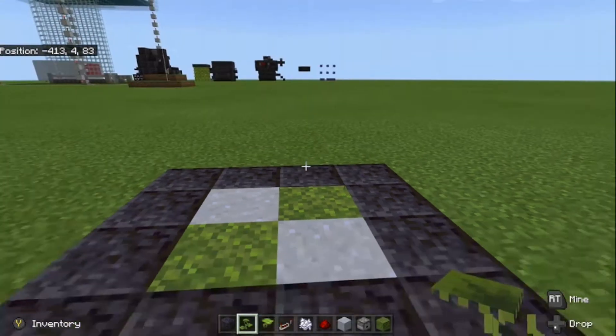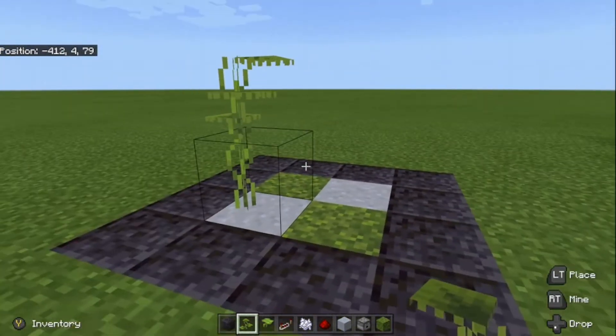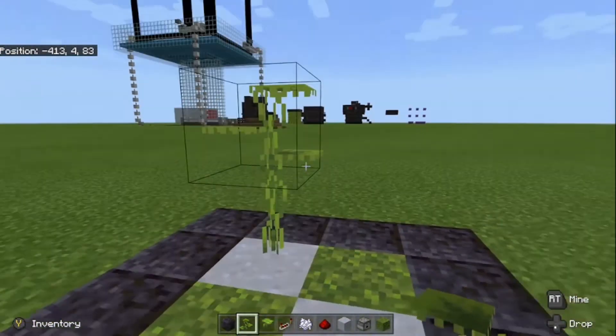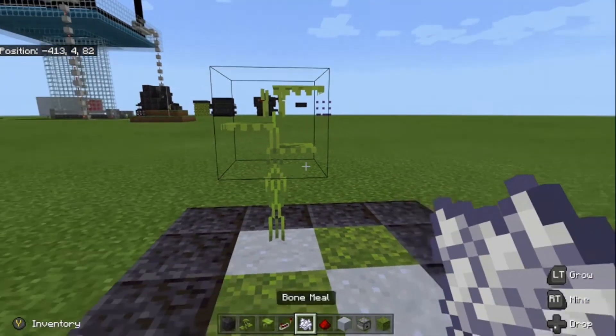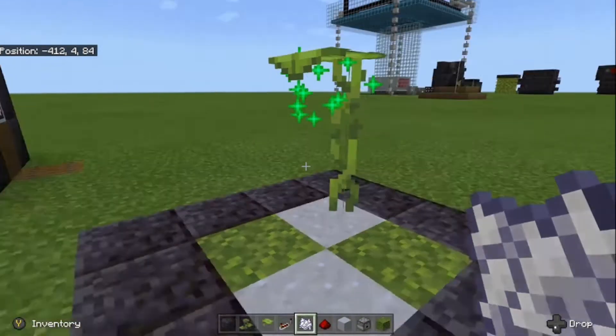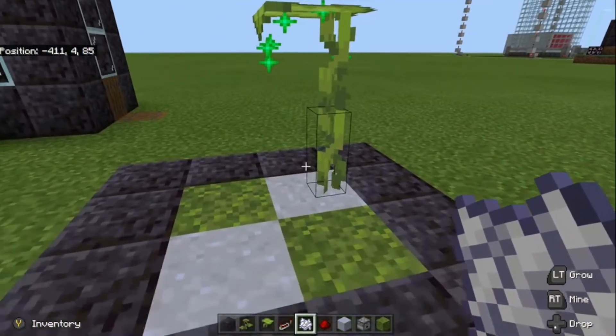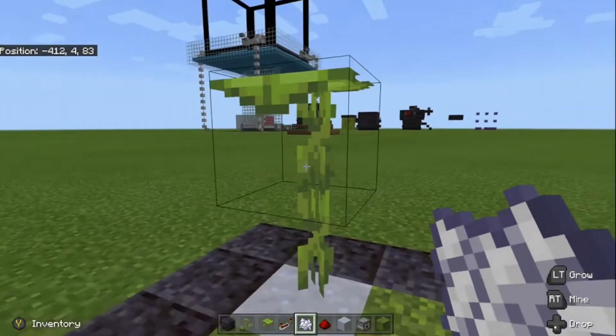Once we have one, we can go ahead and plant it like this. At this point, there's not really much we can do with it — we can't jump on it because we'll just fall right through. So grab yourself a piece of bone meal and give it a hit just like that. You'll notice the moment I bone mealed it, the plant changed into a large drip leaf. The amount it grew is two, though this does seem to vary.